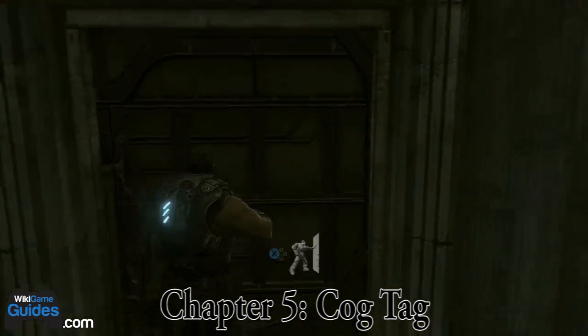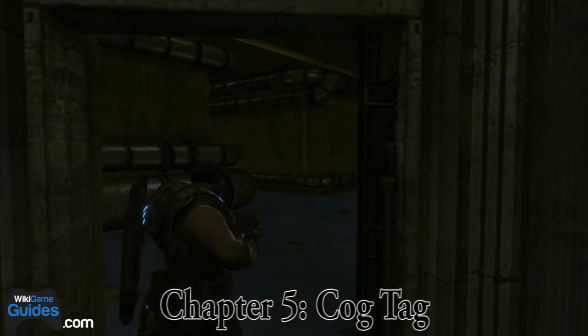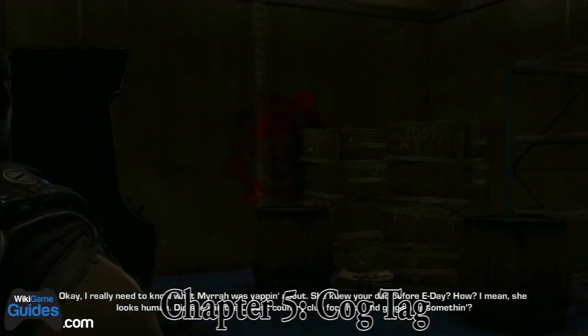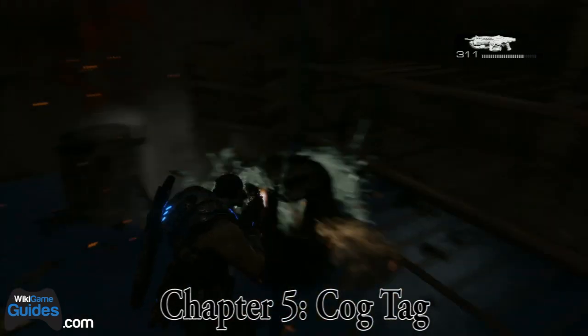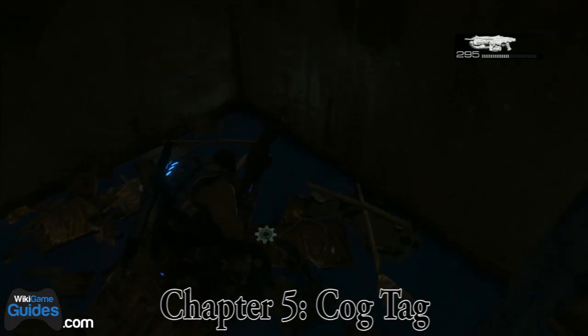Next up is the COG tag. After you get off of this next elevator into the kind of like the maintenance room I guess you could call it, go towards this arcade machine to the right and you'll see the gear symbol. You can just shoot these boxes or crates whatever you want to call them. And after you're done destroying them there will be the COG tag.